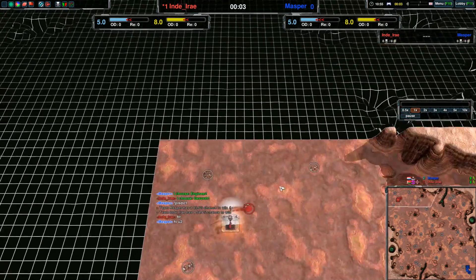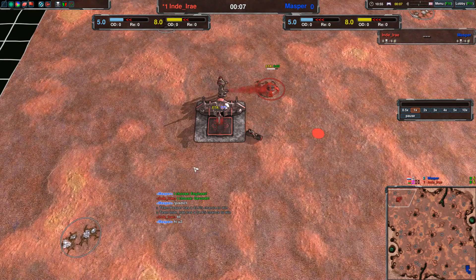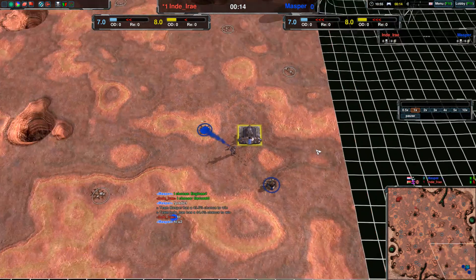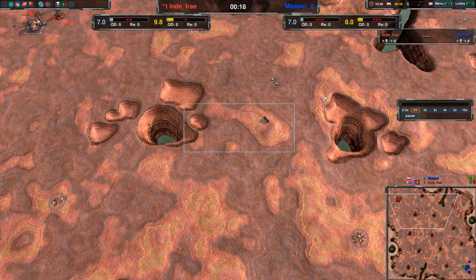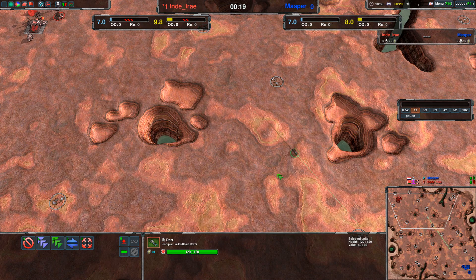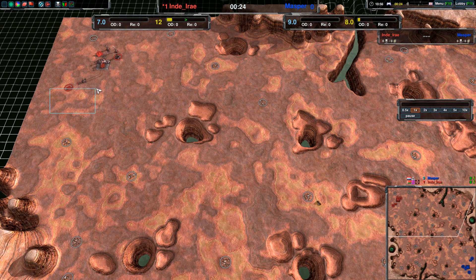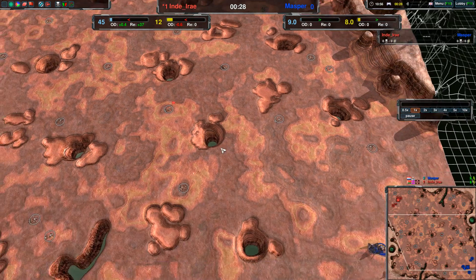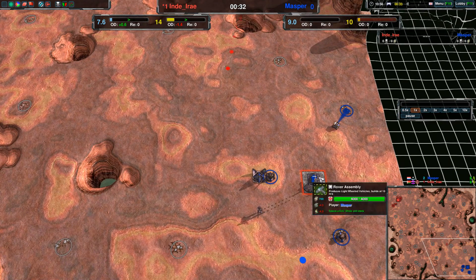Welcome everybody to a Zero-K match between, in the red, Indy I.R.E. with rovers versus in the blue, Masper with rovers. Masper is going economy-heavy first, while Indy I.R.E. is going for a scout first and then immediately a mason after that. Of course that's easily possible with rovers because that scout is just 40 metal.